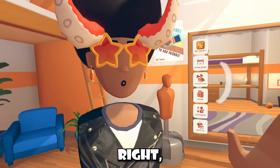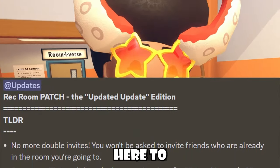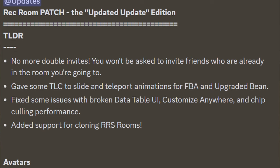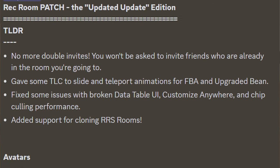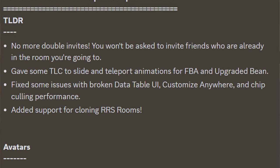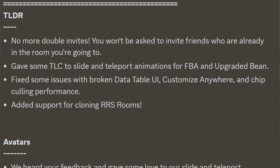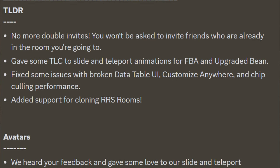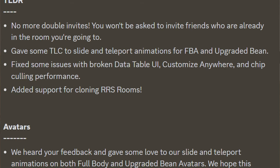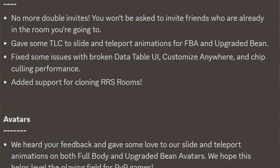We got a new Rec Room update, and I'm here to cover it of course. We have the updated update edition, and here's our TLDR: No more double invites — you won't be asked to invite friends who are already in the room you're going to. They gave some TLC to slide and teleport animations for full body avatars and upgraded bean. Fixed some issues with broken data table UI, customized anywhere, and chip calling performance. And lastly, added support for cloning Rec Room Studio rooms.